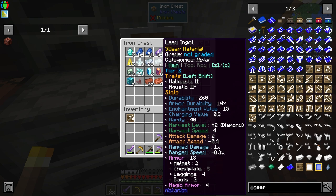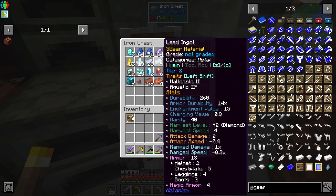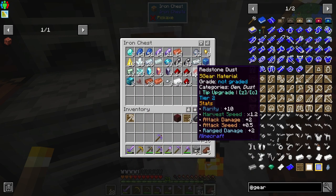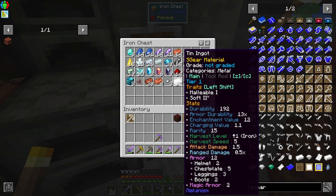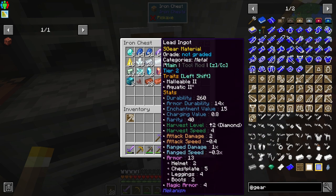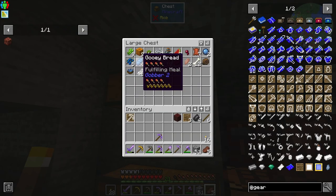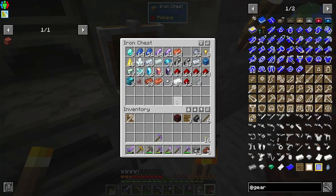Each of these metals will give different traits. Lead gives Malleable 2 and Aquatic 2 — interesting. Silver gives Malleable 2. Lapis lazuli won't give us anything useful. Diamond gives Brittle and Lustrous but I don't know how to socket gems yet. Tin gives Malleable 1 and Soft 2, copper gives Soft 1. It looks like iron is the way to go, but amethyst is just better — it has Renew 1, which I don't know what that means.